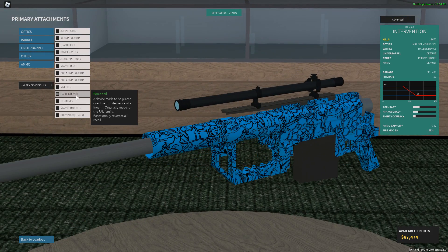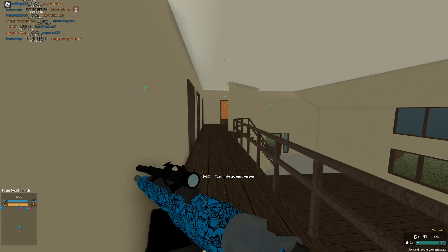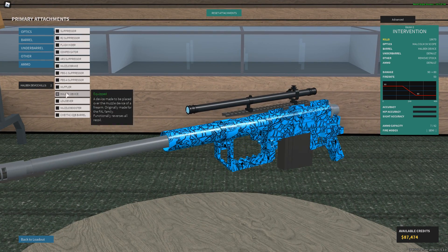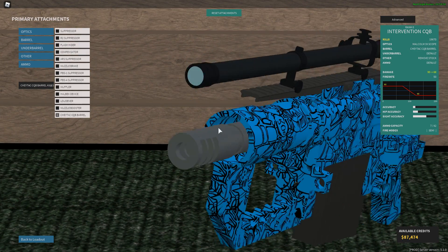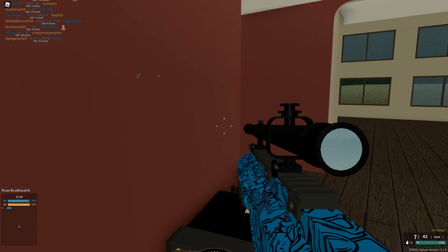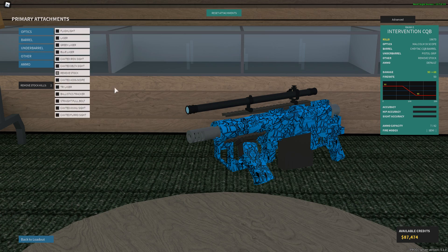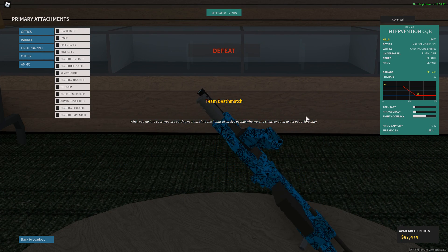They've added a lot of barrel attachments. The Halbek Device is pretty interesting — if you shoot your gun it'll reverse the recoil. I'm definitely never going to use that because it's disorienting and pointless. There's also a loudener that makes your gun louder, and a CQC barrel that pretty much removes your barrel. They've also added a pistol grip option — you can hold your sniper like a pistol I guess. And they've added the option to remove the stock on any gun you want.